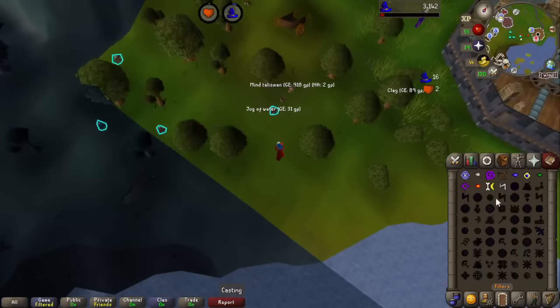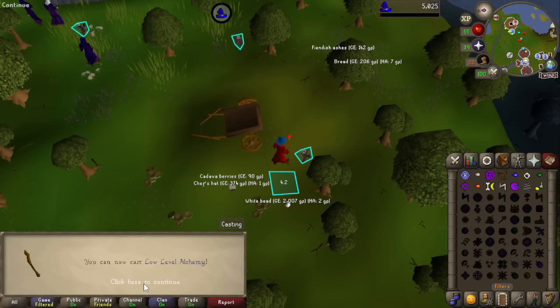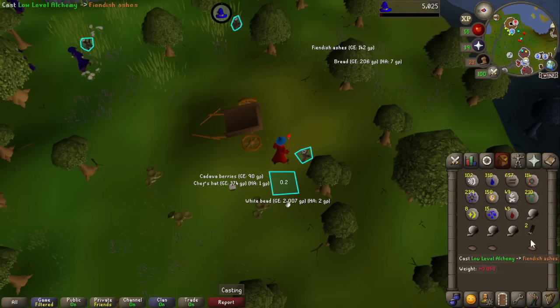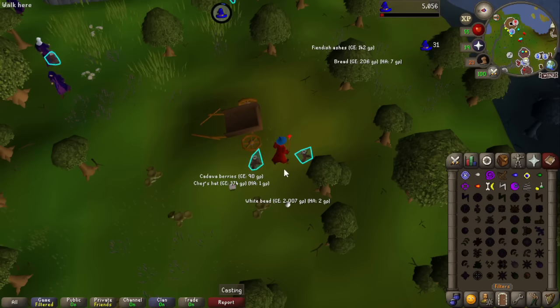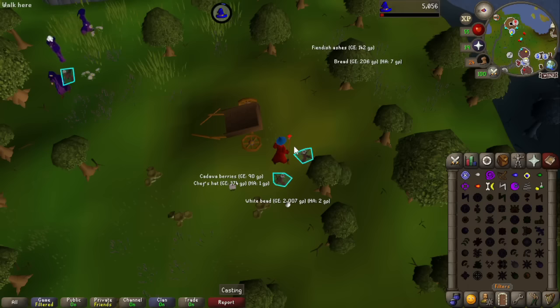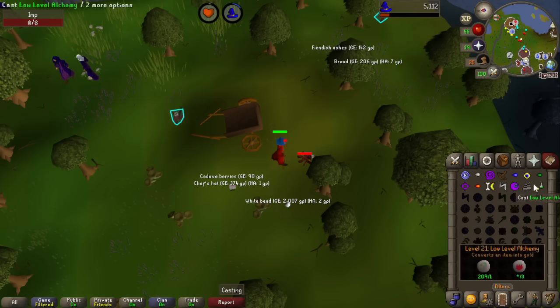But now we can focus on using the bolts. And there we go, level 21 — we can now cast low level alchemy. Cast one on a bronze bolt just to say we've done it. And that's like our most consistent way to train. We're still going to keep training on imps, because obviously that's where our big grind is — killing all these imps for the balls of wool. But we've got the easy magic grind sorted.